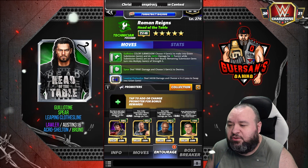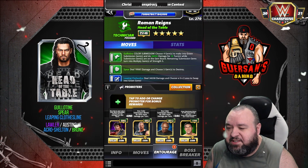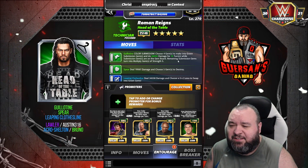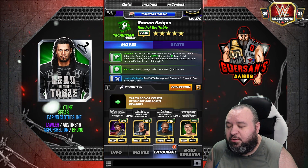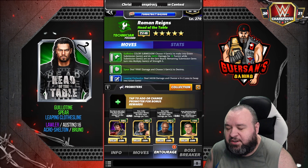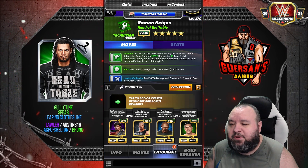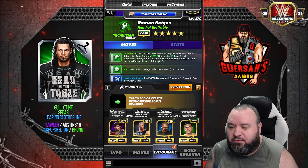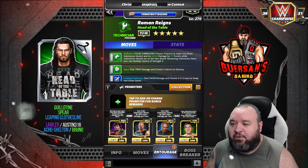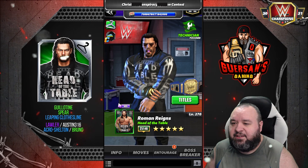Trainers we're going to use: Lawler to start with more blue — you could use steel too, but you're going to do better with Lawler. Austin 316 so that any color submission move does 50% more damage. You could use Trickster Brace so it lasts 3 more turns, but we're already at 10 turns. You could also use Kurt Angle Tech — that would also increase by 50%, so may as well use Austin because this one's leveled. Using Acro Shelton so any color submission does 20% more damage. Bruno so green submission does 50% more damage and the green submission move lasts one more turn.